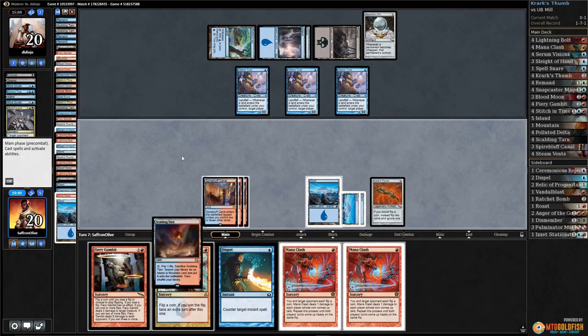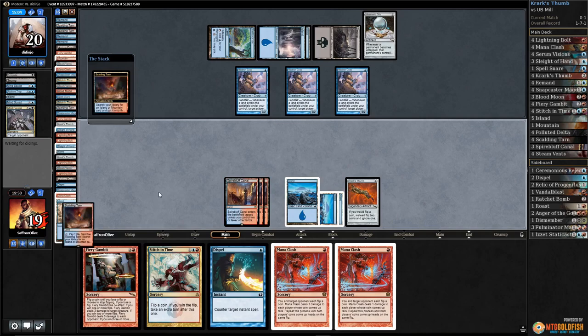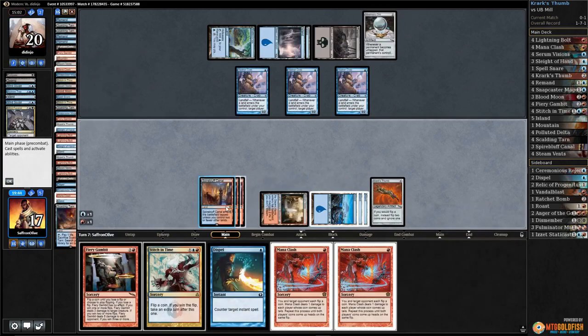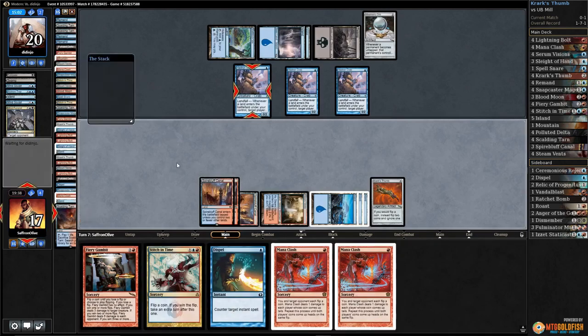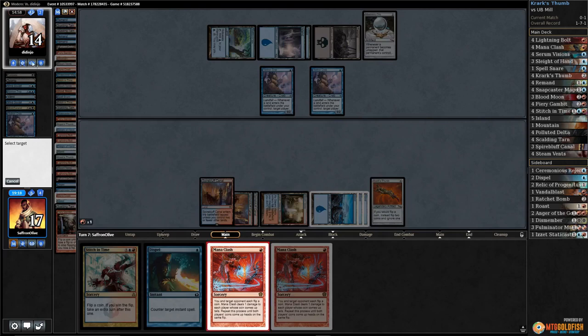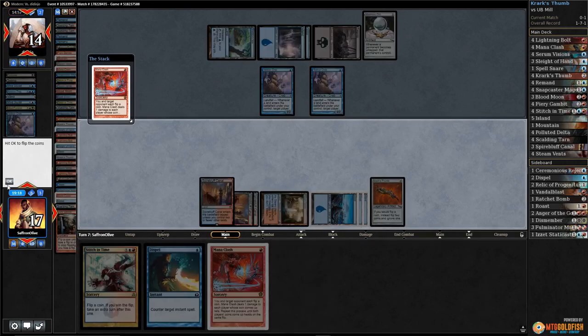Scalding Tarn — crack Scalding Tarn, Steam Vents untapped. This is the only way this can go. Fiery Gambit the Hedron Crab — come on deck, give us some luck. Tails never fails! We won — continue. Heads — we won! We can't continue because we'd draw ourselves to death. We draw nine. Now Mana Clash — come on, Mana Clash, be good to us.